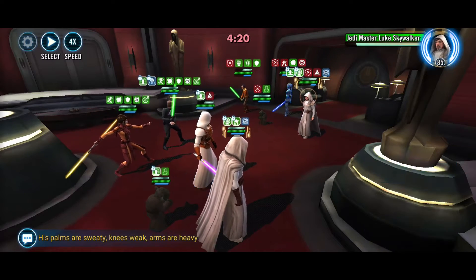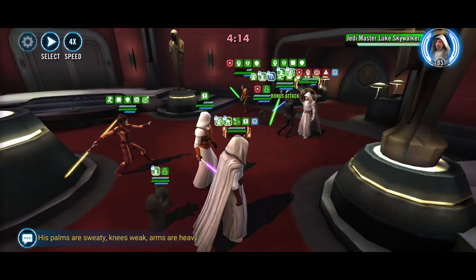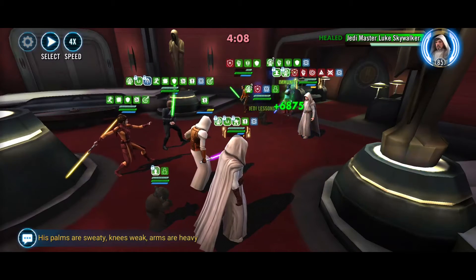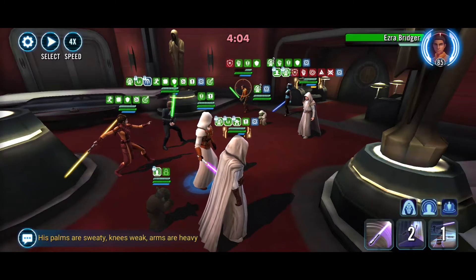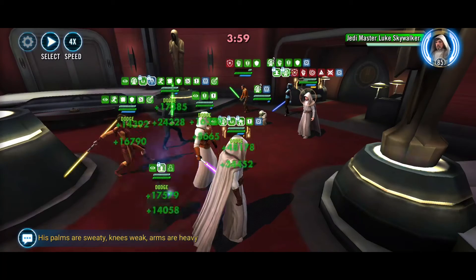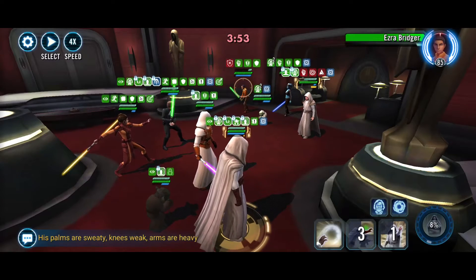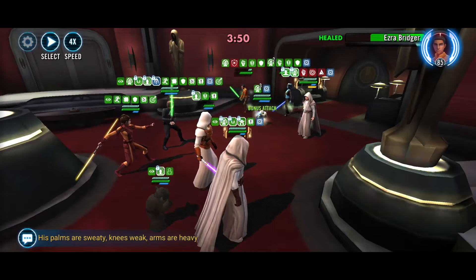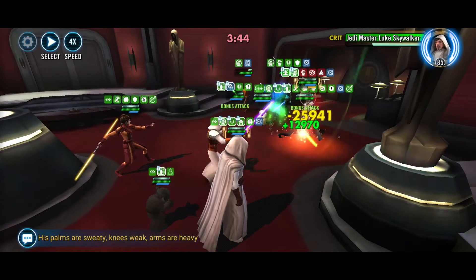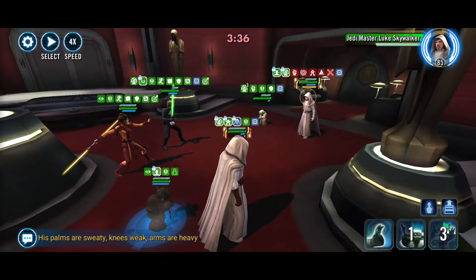We'll pass it over with JML so we can do the cooldown reduction. Pass it to Jedi Master Luke again. That was the fear — Relic 9 JML with Inherited Teachings is definitely putting in work. We're going to get some foresight up. Ability block would be good. Let's take out Ezra if we can. Give it to Jedi Knight Revan. The Relic 9 Inherited Teachings — it's just ridiculous.